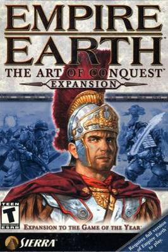Three new campaigns were added in Art of Conquest: an ancient Roman campaign about Gaius Marius and Julius Caesar, a campaign involving the warfare in the Pacific Ocean during World War II, and a futuristic Asian campaign involving the colonization of Mars. The Roman campaign revolves around the struggles of Marius and the conquests of Julius Caesar, and comprises six distinct scenarios.